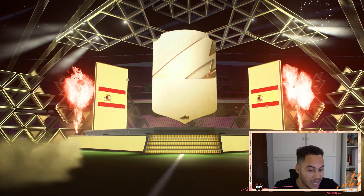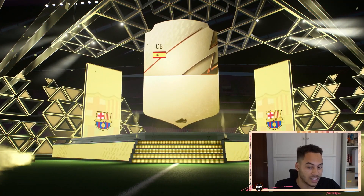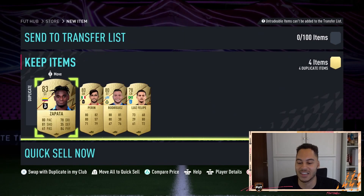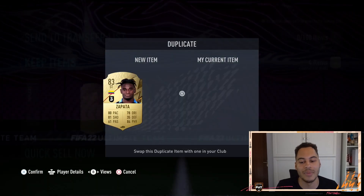Again, doesn't really matter what we get in the pack, but who knows. Is it an 83? It's the standard centre back. Okay, Pika 84 — woohoo, get in! But yeah, let me know what you got down below. Thank you guys for watching and I'll see you on my next video.